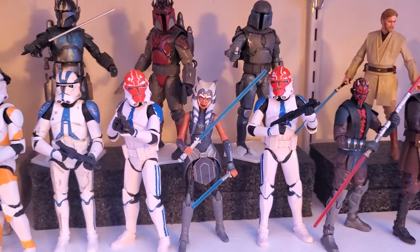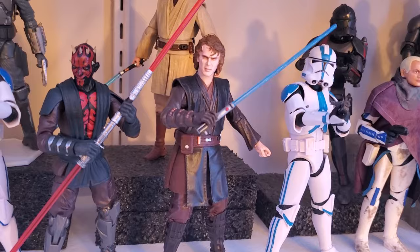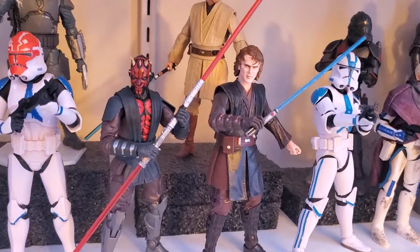I've got Season 7 Ahsoka flanked by a couple of her 332nds. Clone Wars Maul, Episode 3 Archive Anakin — that was a gift, so thank you so much. Episode 3 Obi-Wan, and yes, he is propped up on a stand so he can have the high ground. And then Commander Appo.